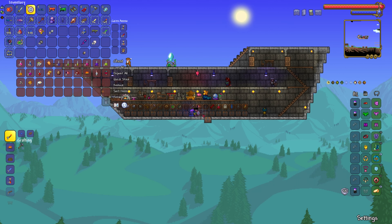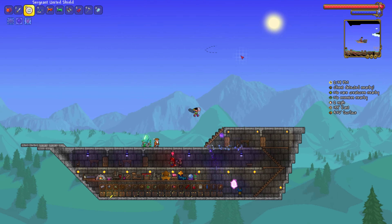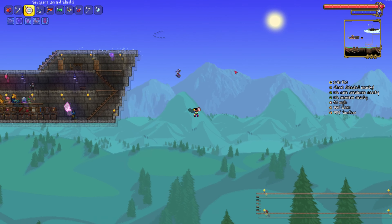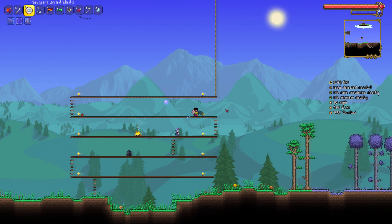We can fix that though. We have a bunch of Fallen Stars, but I kind of want to save them. So first up, I need some wood, because I want to build this arena out wider and taller — bigger, basically.